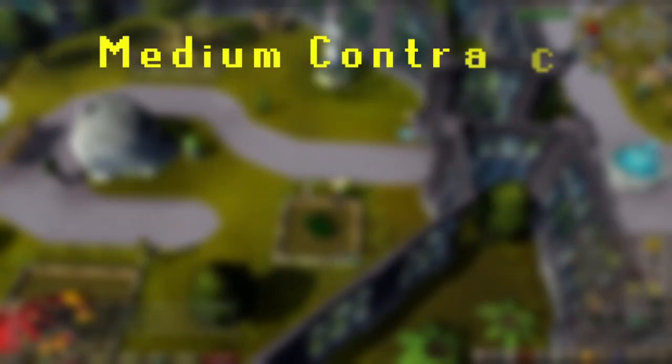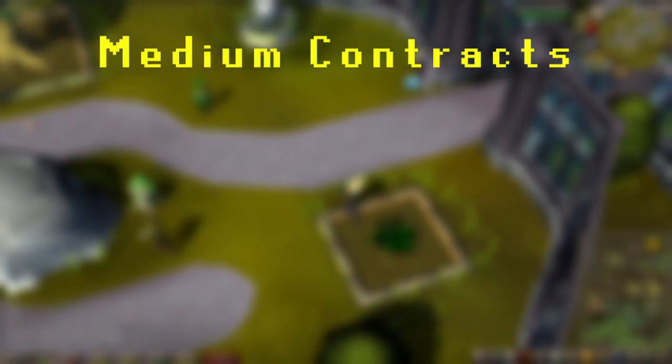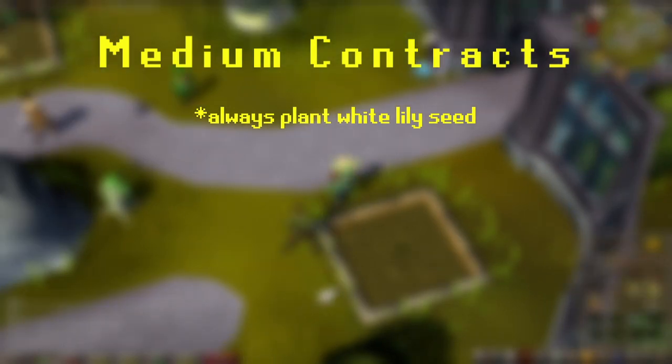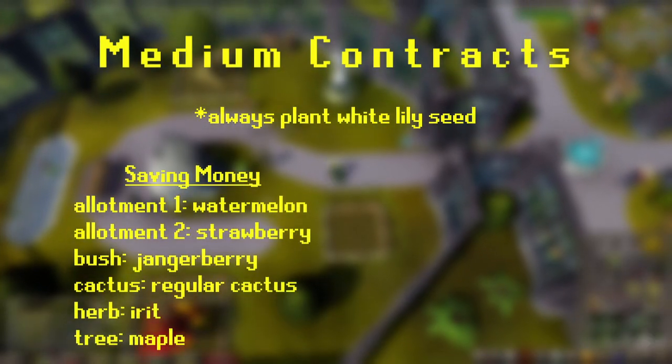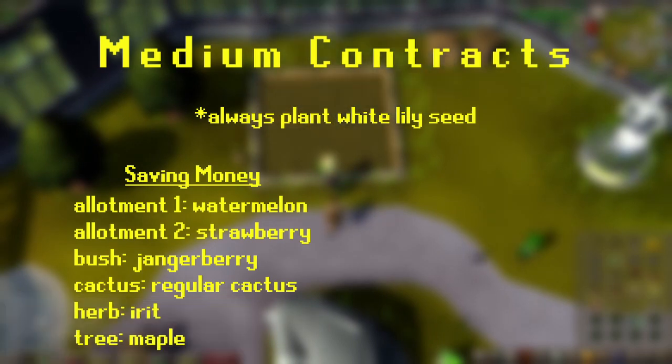As you level up and unlock medium contracts, there are slightly less options for you to be contracted, but it's still a little tricky to guess what your next contract will be. Just like easy contracts, medium only has one plant that you should always have pre-planted, and this is the white lily, as it's the only flower you can get assigned for medium contracts. For saving money on medium contracts, you could plant watermelons and strawberries in the allotment, grow jangerberry bushes, plant a regular cactus in the cactus patch, Irit in the herb patch, and plant maple trees.